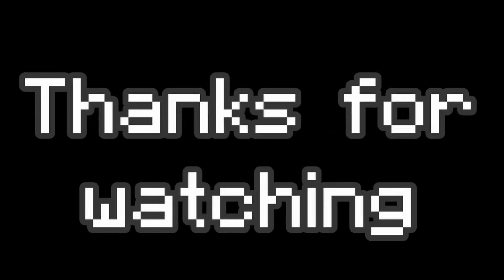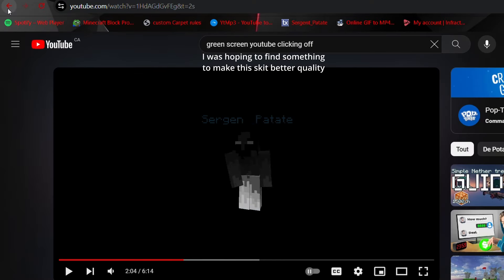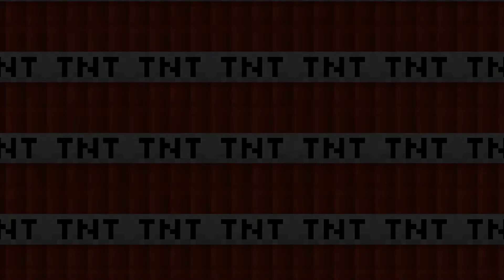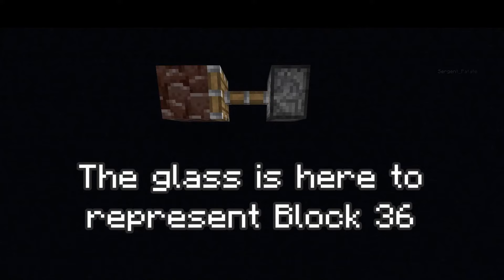Block 36 TNT is basically just TNT encased in a moving block. Wait, don't click away, don't click away. I'm just kidding, come back man. It might not be a good start, but I swear this is a serious video. Block 36 TNT is basically just TNT encased in a moving block.